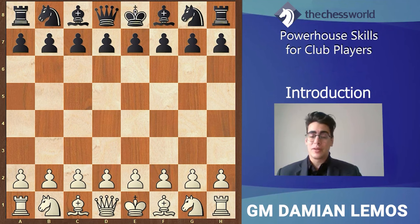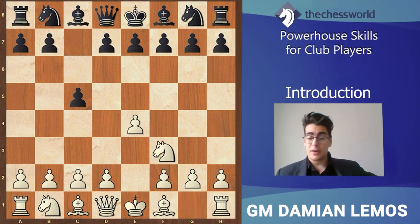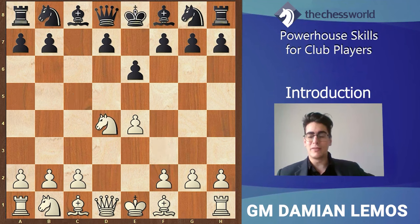For the introduction, the game we'll look at is Ragazin against Noskov. It is a short game, but I think it works well for an intro. White plays e4 — we're not going to focus too much on the opening, we'll see the decision-making process. Black plays e6, here we've got the Paulsen Sicilian. d4, takes, knight takes d4, black plays knight f6.